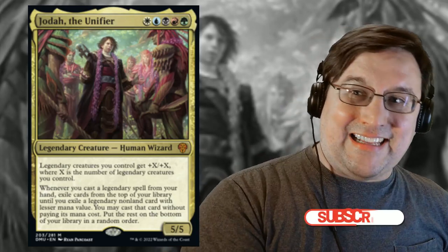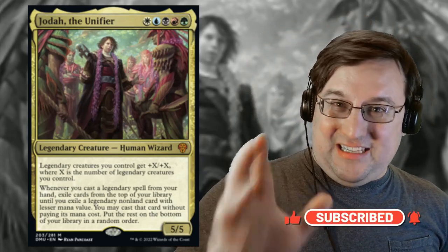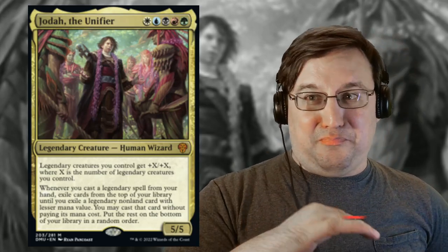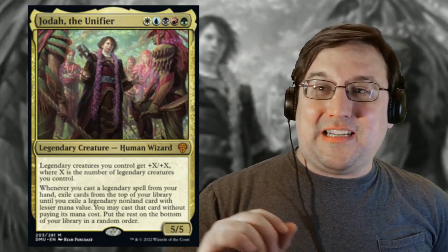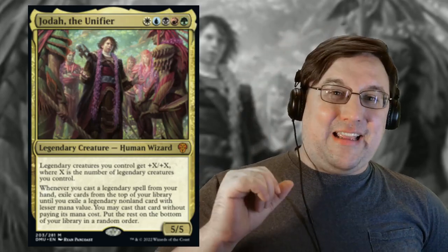Jodah is a 5/5 wizard for five in all five colors. Legendary creatures you control get +X/+X where X is the number of legendary creatures you control, so Jodah immediately gives himself a +1/+1 — base level he's a 6/6. But wait, there's more. Whenever you cast a legendary spell from your hand, exile cards from the top of your library until you exile a legendary non-land card with lesser mana value. You may cast that card without paying its mana cost — it's a legendary cascade.